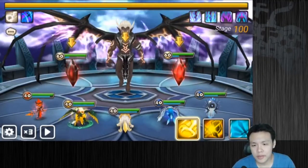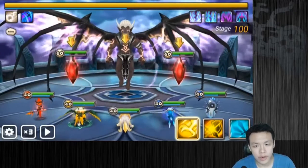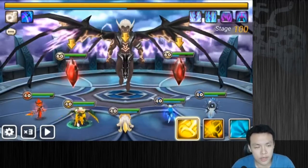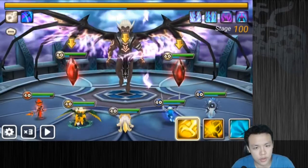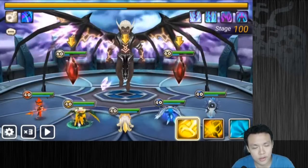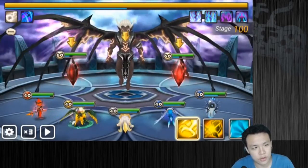Hey guys, welcome back. We are on floor 100 of TOA. This is the general strategy to taking down the boss. This isn't the easiest strategy — there is another easier way to take down this boss — but this is the easiest way to take him down if you have the units to do it.